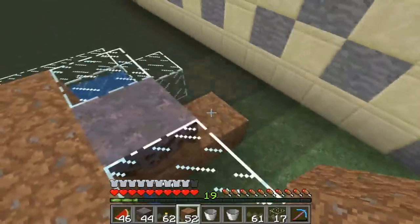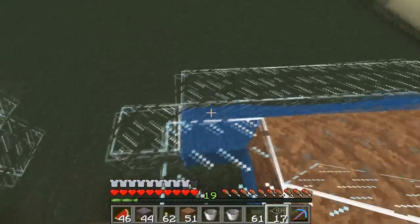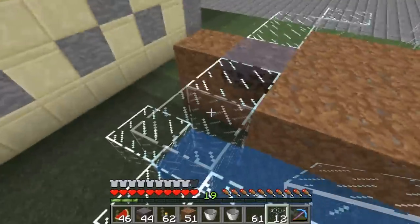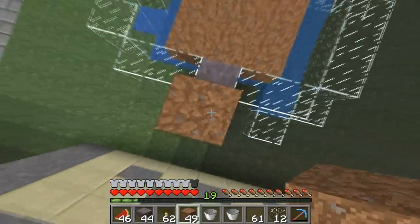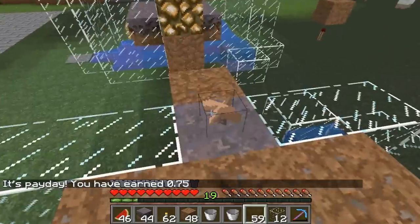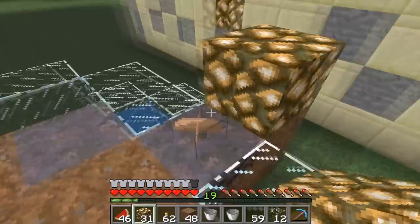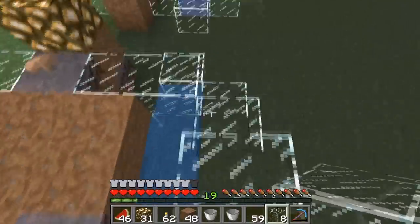And then on top of those two outer blocks we'll just place some dirt. Now the glass outline at the back will have a glass block directly above each water source and a three-block-long glass border to close it off. I'll give you guys a quick bird's eye view just to show you how the outline should look so far. We're now going to plant our mushrooms on the mycelium and also add a glowstone block behind it, and this is done on both sides. Finally we're going to add another layer of glass on top of the outline we previously made.